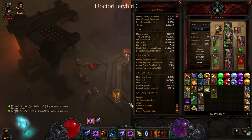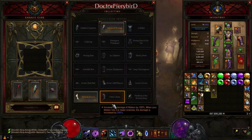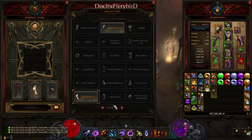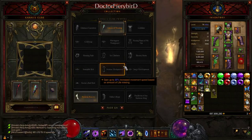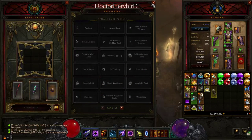For the armor Kanai's slot, I take Gloves of Worship for regular rifting, but if you're going into a Greater Rift and want to move quickly, Nemesis Bracers are probably your best option. For normal rifts, Gloves of Worship are better because you're more likely to find a regular shrine. For the ring slot, RoRG is helpful, or you could take Unity if you're soloing, or Zodiac Ring.